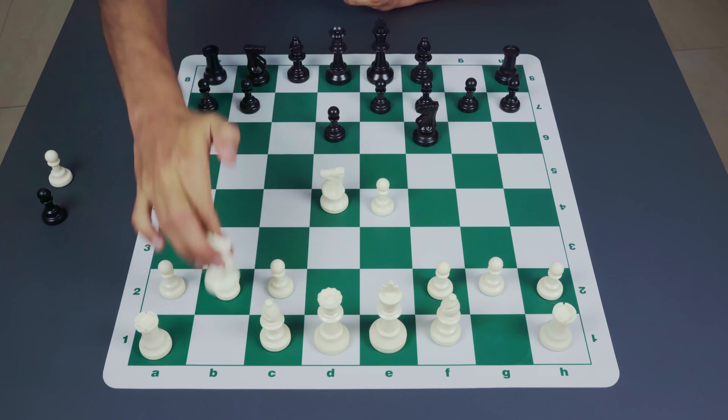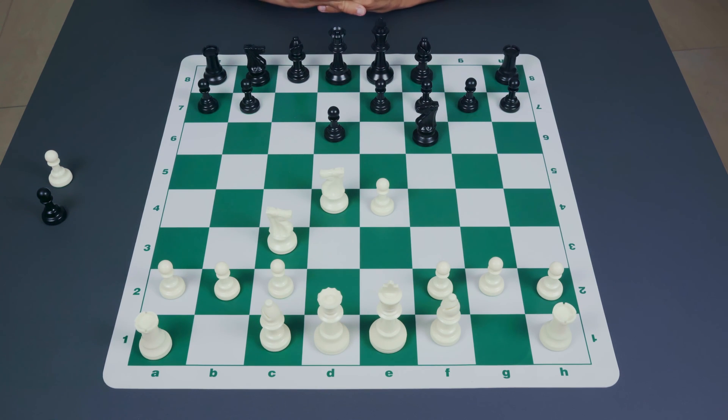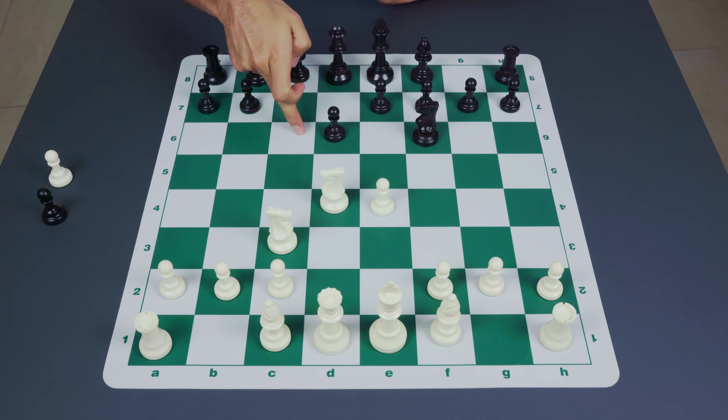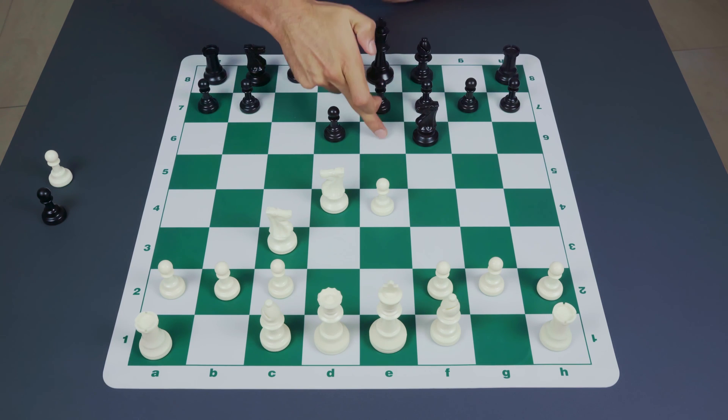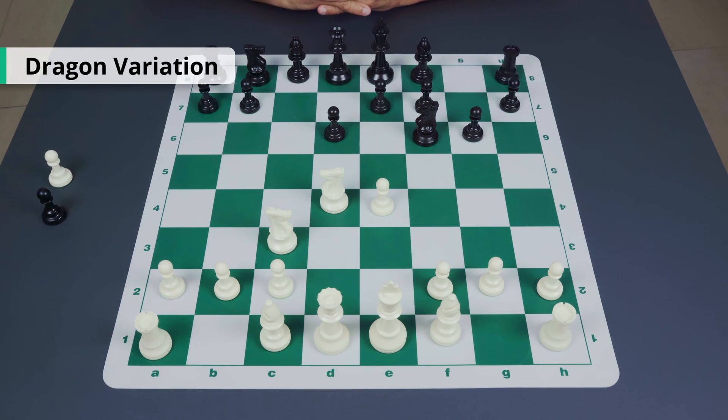White typically responds with knight to c3, defending his pawn. Here black has four major choices: he can play pawn to g6, he can play knight to c6, he can play pawn to e6, or he can play pawn to a6. Let's take a very quick look at each one. The first is the move pawn to g6, which is the so-called Dragon variation of the Sicilian defense.